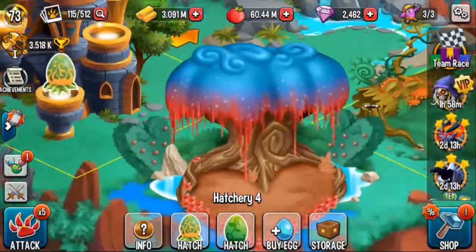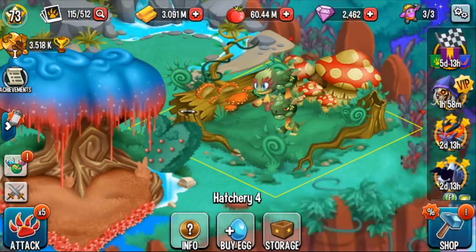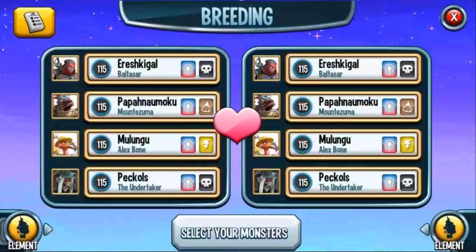That way you can easily hatch — look how easy this is. You can place a Greenosaur right there instantly, then hatch another and place it right there, and hatch another and place it right there. Also, for anything involving hatching, you don't actually need to hatch — you could always just sell. And for the monster you need to breed to complete this quest fast, you want to get the common nature monster or the common fire monster.